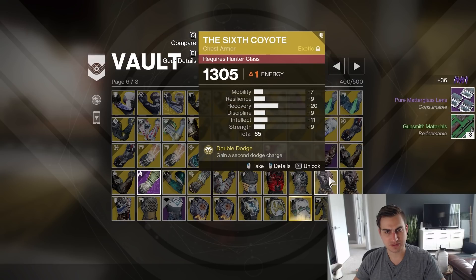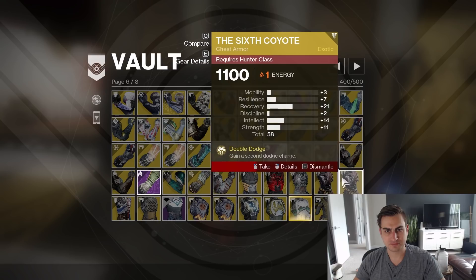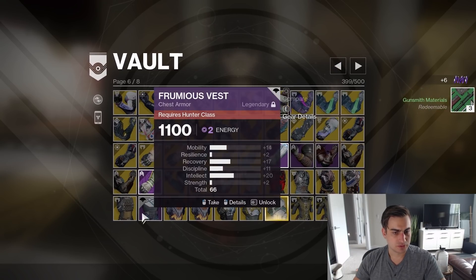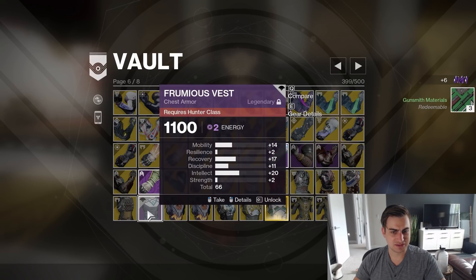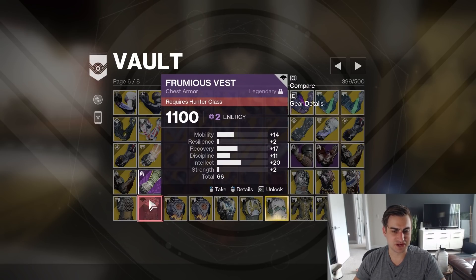Double Six Coyotes — it's like a tiny bit more Recovery. Frumious Vests — I went, oh, it was a 66 — that was a good roll at the time, but it's sunset.